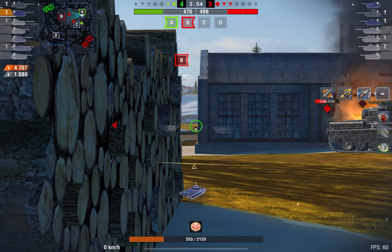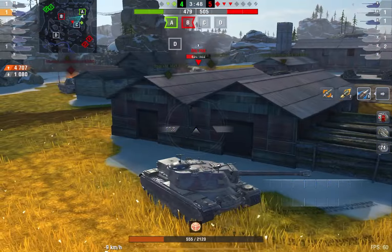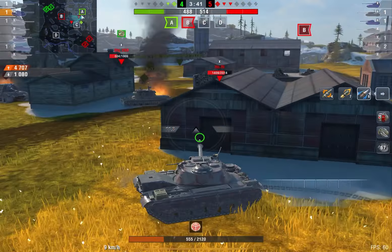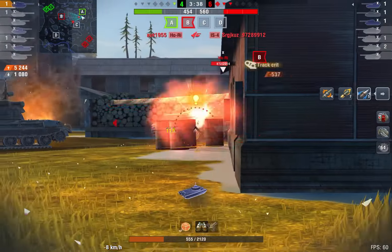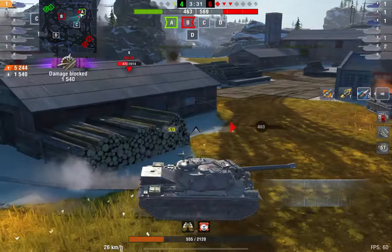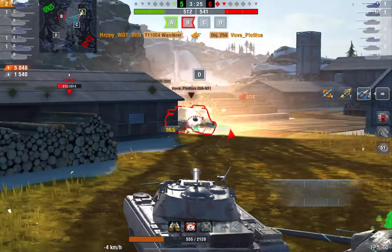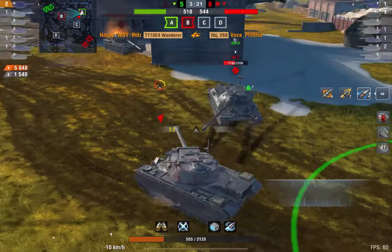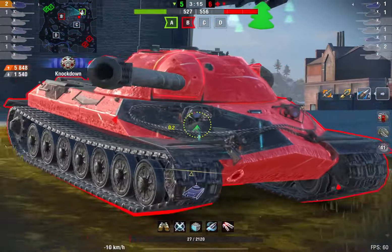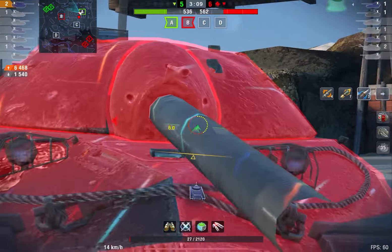In terms of armor, this tank is pretty mediocre — you'll get random ricochets, but if someone really wants to pen you, they will. The cupola on top is relatively weak. The HP is solid for a TD at 2000, and you can push it to 2100 with perks, which is very good. Mobility is average at 37 km/h forward — you'll never hear anyone say the E4 has great mobility.